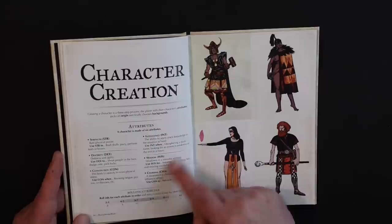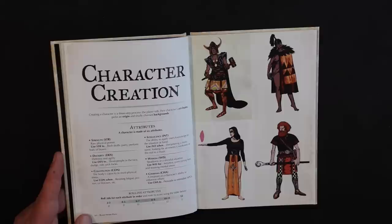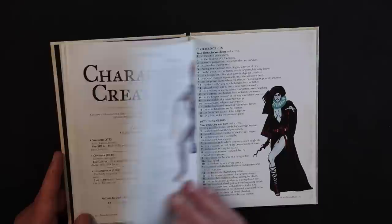Your attributes are the six traditional D&D scores. You roll 2d6 and consult a chart, which determines a number between eight and thirteen. This is an improvement over Black Hack, which uses 3d6 to determine ability scores. My wife recently created a character with an ability score of four, which means she only succeeded on a one to three — way too low. This chart solves that problem.